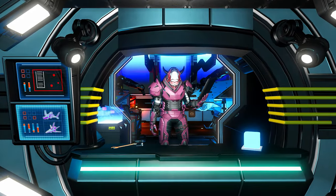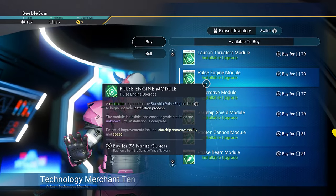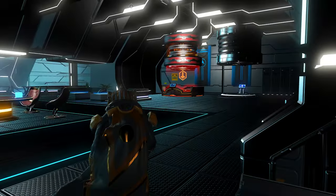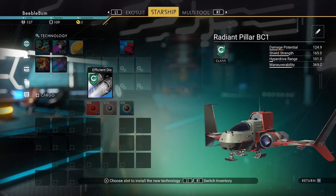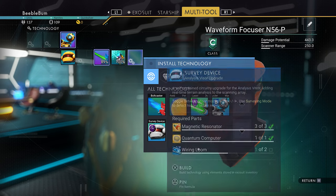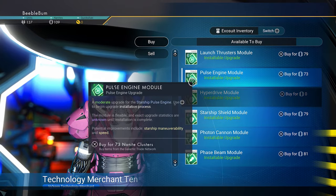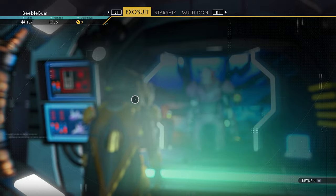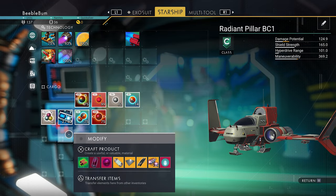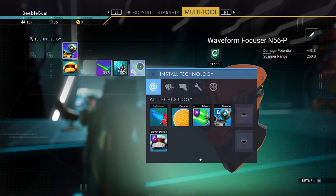We don't have enough money for wiring looms, so instead we're going to go to the vendors upstairs and buy cheap upgrade modules. If you buy a hyperdrive module, install it in your starship, and then deconstruct it, you will get yourself one wiring loom. We need two wiring looms, so we buy two modules, install them, and dismantle them — much cheaper than buying with money. Now we can build the survey device.